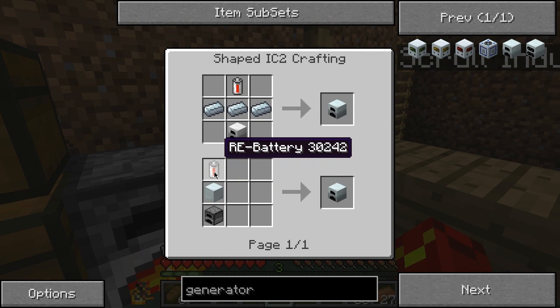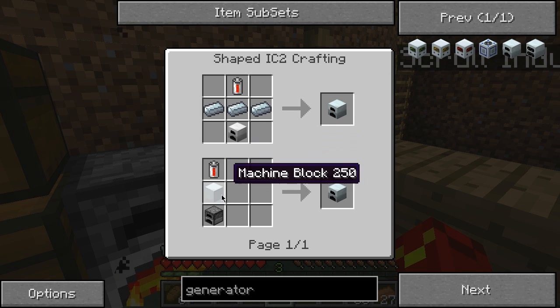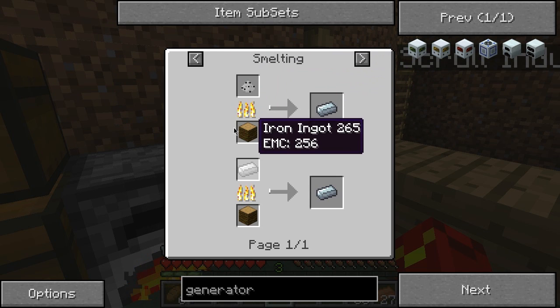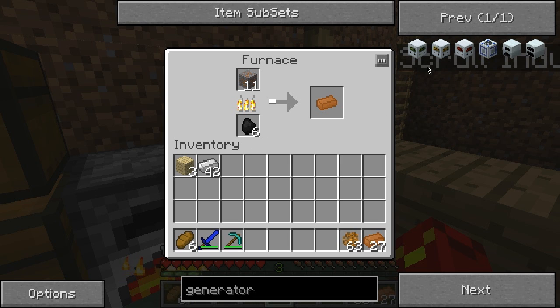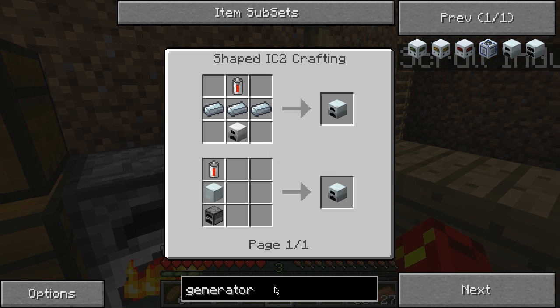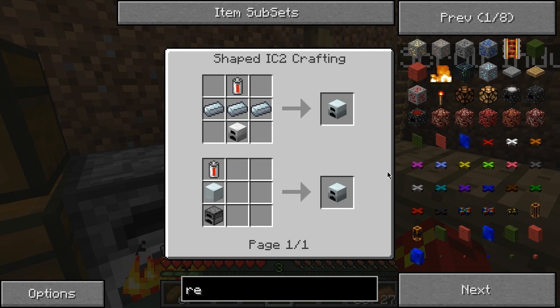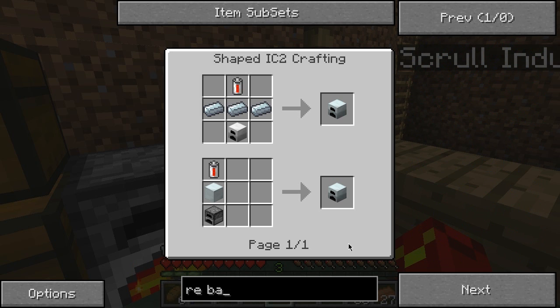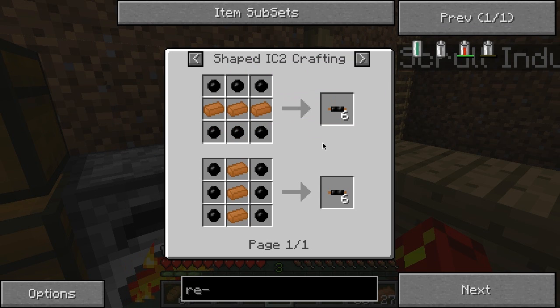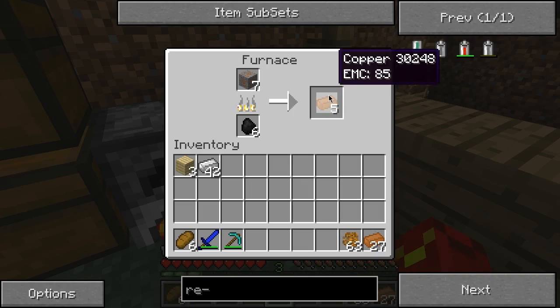So you have the RE battery, which you can make — the machine block, which is eight refined iron. Refined iron is basically just smelted iron ingots, or refined iron dust. Then there's this furnace, obviously normal. To make the RE battery: you need four tin, two redstone, and the copper cable — which is three copper and six rubber. So rubber's important.